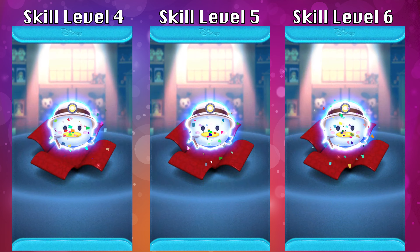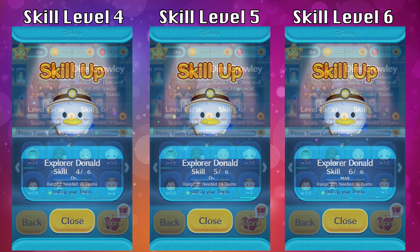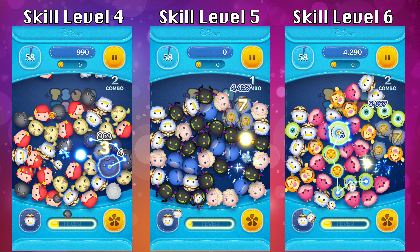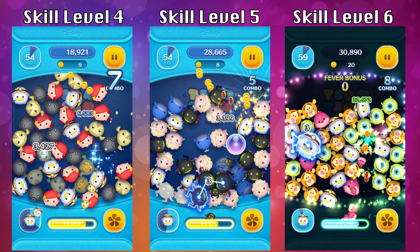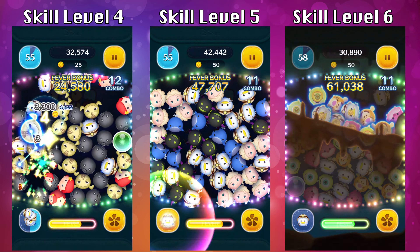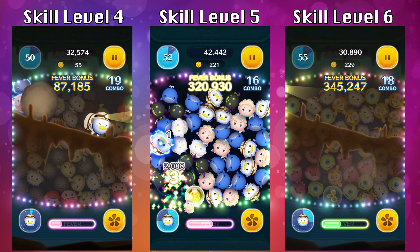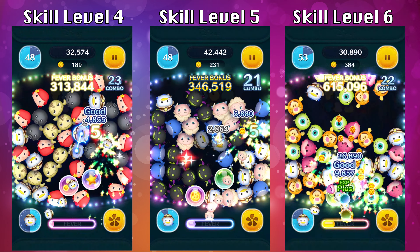Moving on to the higher skill levels — 4, 5, and 6. At skill level 4 the skill range is large, extra large at skill level 5, and extra extra large at skill level 6. The copies needed to activate: 20 at skill level 4, 19 at skill level 5, and 18 at skill level 6. At skill level 6 you can expect to activate a lot more abilities per game using the overcharge effect for back-to-back abilities.